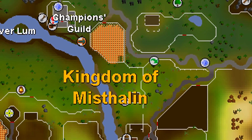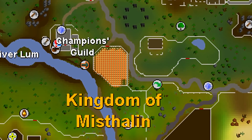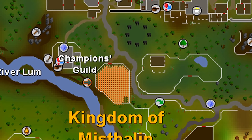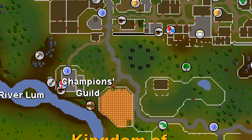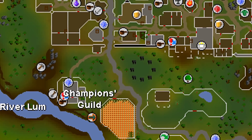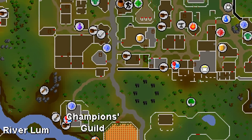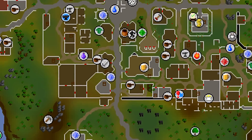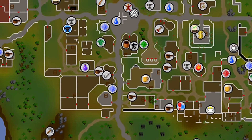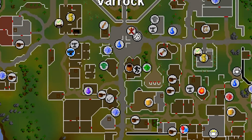Another possible solution is making agility free-to-play. I remember on a stream when they asked which skill to make free-to-play, everyone said just give them agility. Having agility in free-to-play would allow players to run around quicker and I'm sure they'd get some shortcuts, which would really help new players. I'm not really sure how I feel about the magic carpet system — I don't really want to see a thousand carpets running around everywhere.